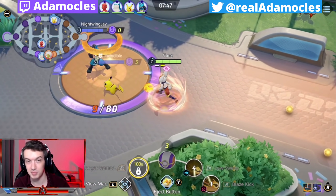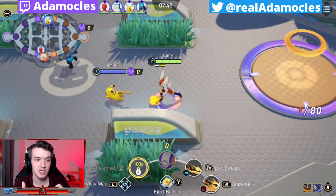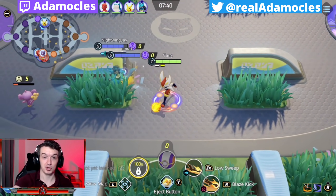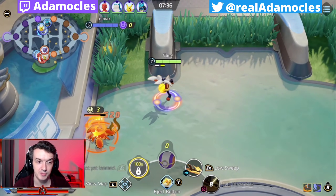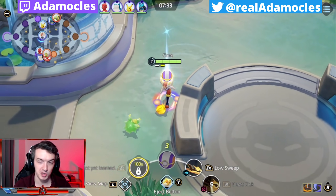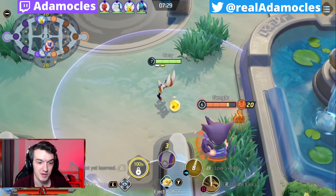Now I'm picking up Blaze Kick. Blaze Kick gives you an automatic crit, a little bit of a gap close, a little bit of a pushback, and possibly most importantly it gives you an attack speed buff when it's done. You really really want to pick up Blaze Kick. In my opinion I just like it a lot more than Pyro Ball.